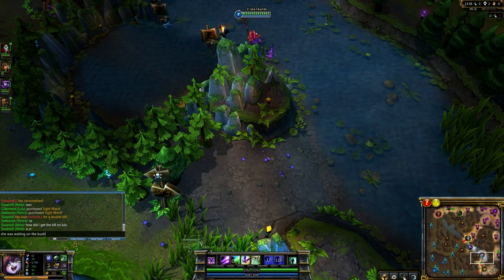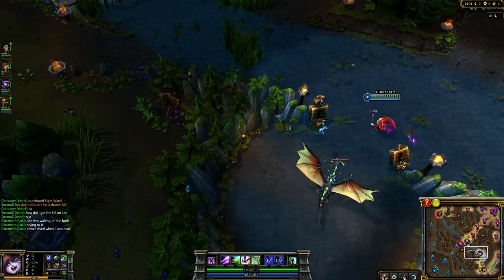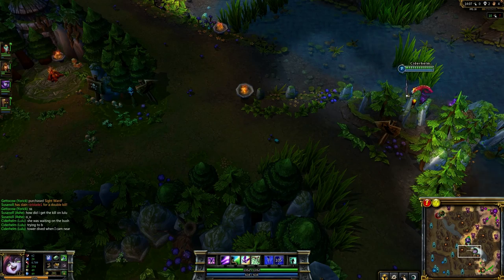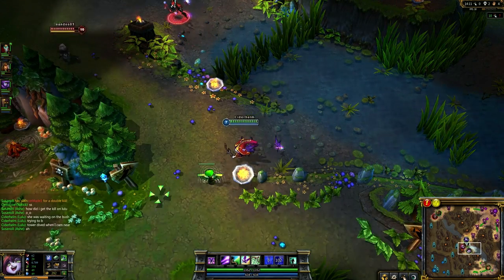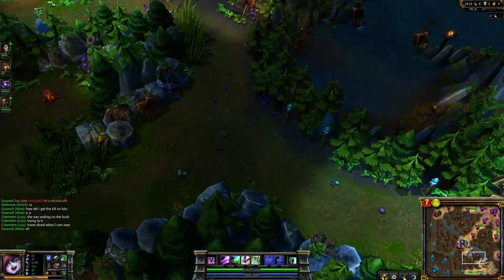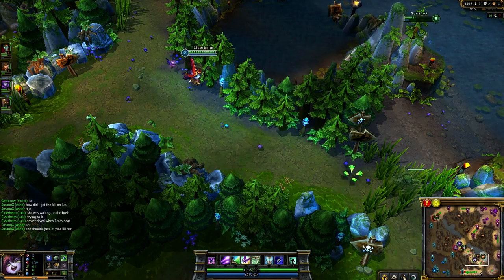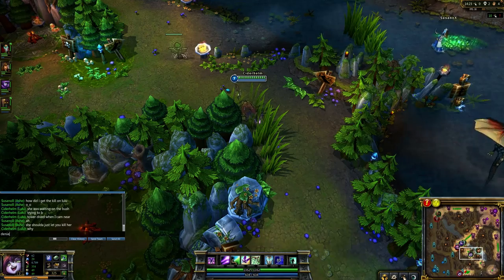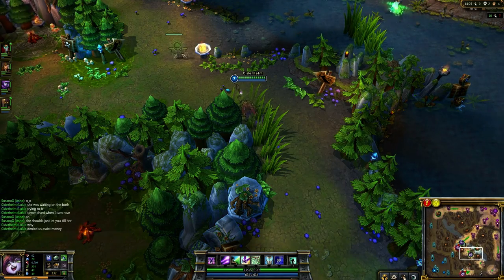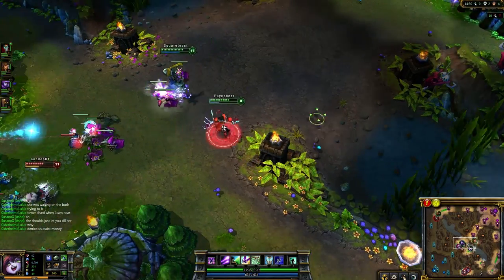For example, if the bottom lane is well warded by your team, even counter-warded, and gank attempts have been unsuccessful, that region is higher risk for your opponents. When this happens, the middle and top lanes will become higher priority for your opponents, provided they aren't equally well defended. This is why it can be very important, especially in the early and mid game, to make sure you're controlling vision on areas of the map where a support or other player may not be in a position to provide wards themselves. Keep this rule in mind: if you don't die because you placed a ward, that ward paid for itself several times over.